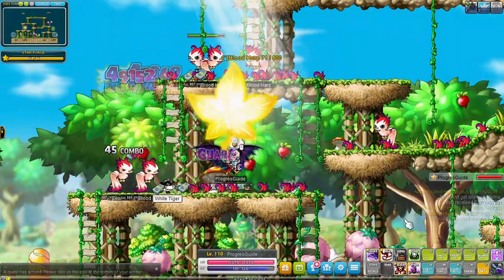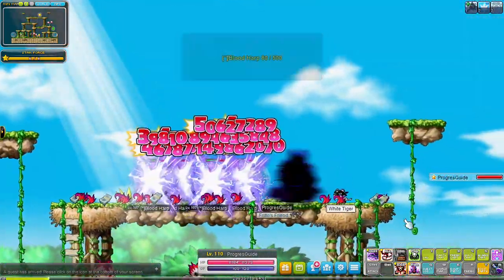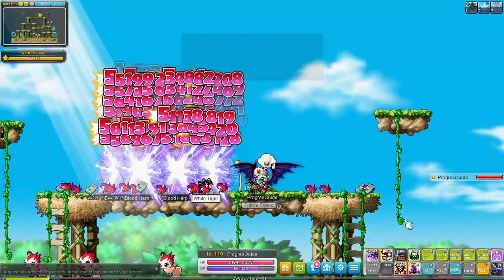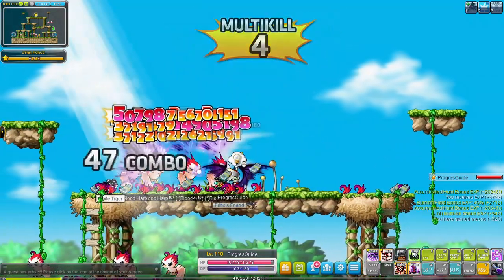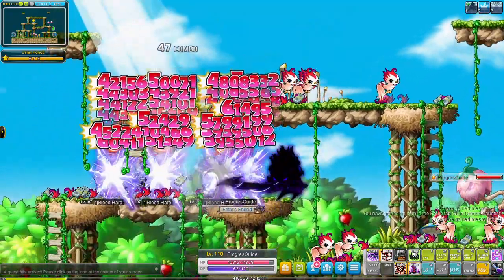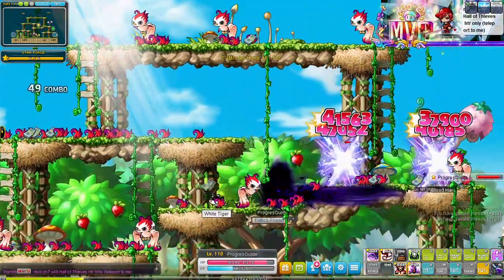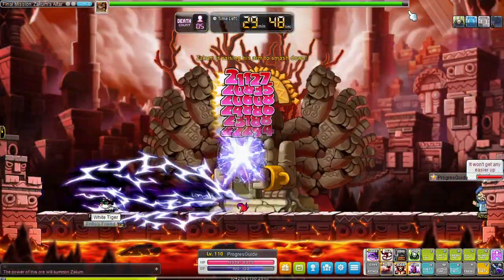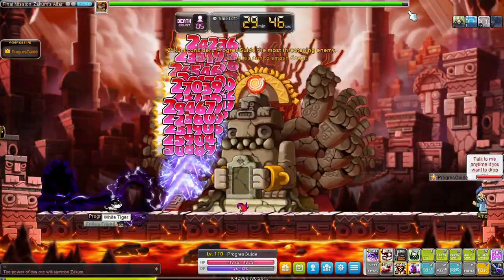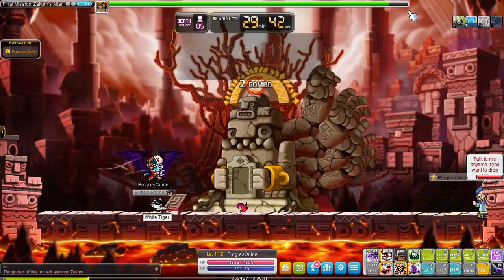4th job Demon Slayer is where it's at. You want a full screen attack? Sure, here's two and one that stuns as well. Bossing skill? Sure - and it also hits multiple monsters. An AOE skill with massive damage range and a lot of lines? Sure. And on top of that there's an iframe skill that increases your damage and makes you deal damage to monsters around you, some passive buffs, and a party skill that heals your party members when you deal damage.